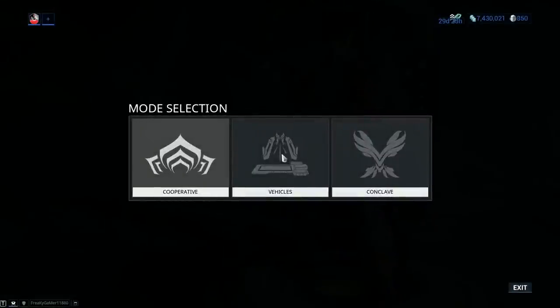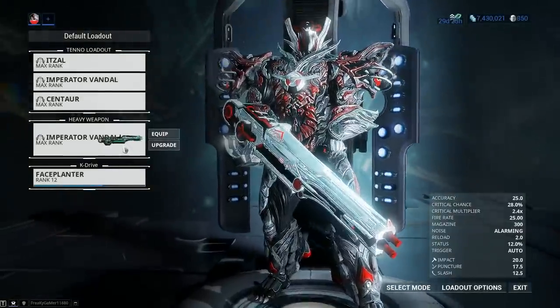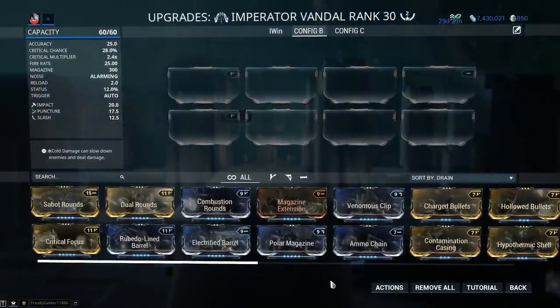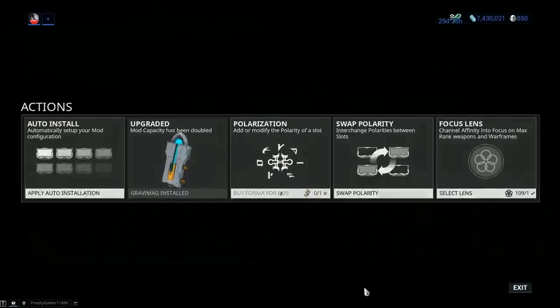You gotta go to select mode, then to vehicles, and then equip your heavy weapon. The way you can use these on the ground in normal everyday missions is to install a Gravi Mag. But first you gotta install an Orokin Catalyst, then you can install a Gravi Mag, which costs 20 plat — you can take the blueprint from your clan and build one. It takes about a day to build one.